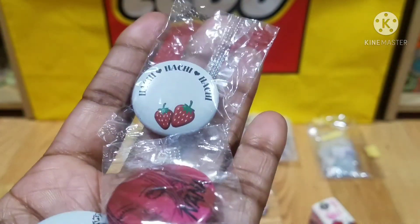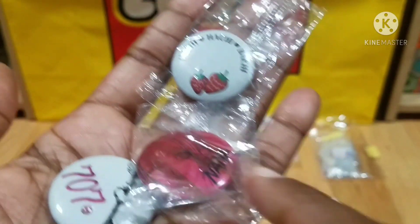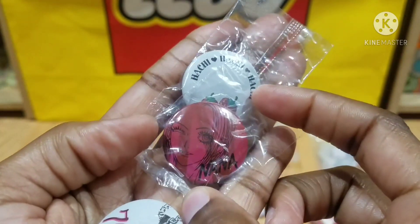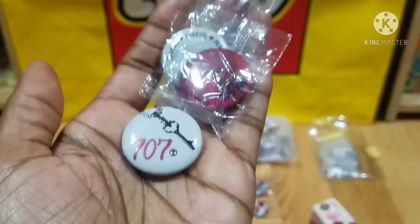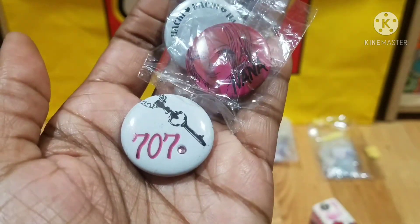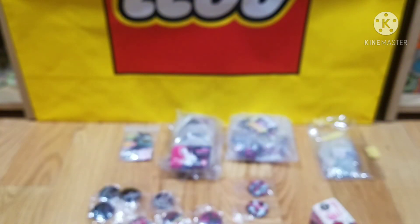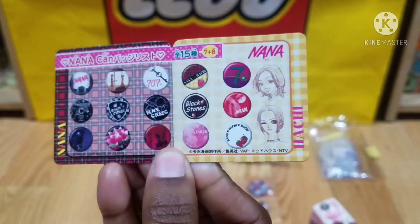This white one is Hachi — it has two strawberries. Then this one is Nana Osaki. And then the last one is 707 with a pink gem and then the apartment key. Very cute, really nice — so those are all the pins.